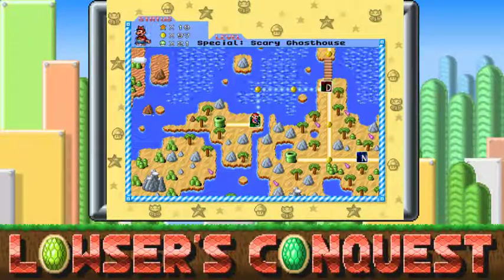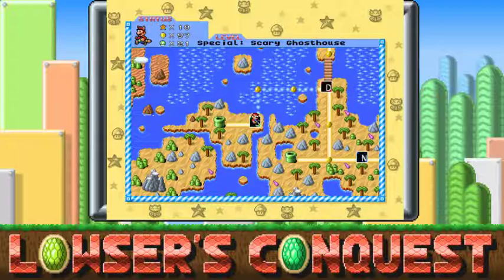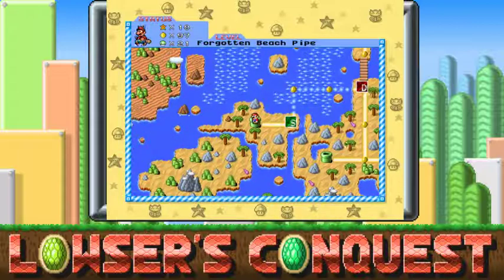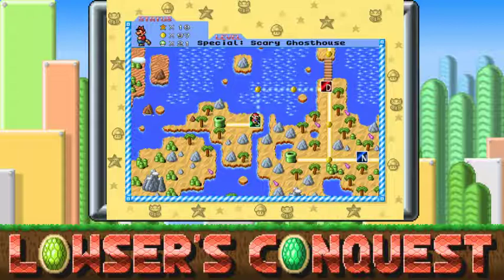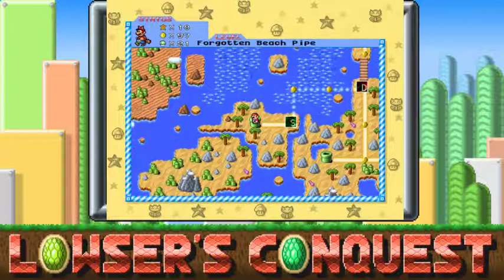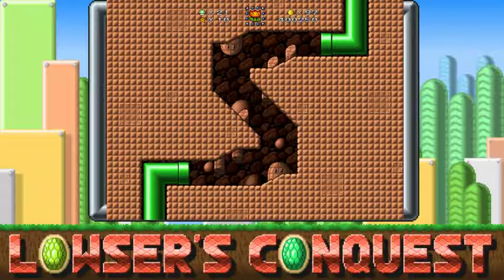Hey, how's it going? YouTube Proxy Hacks here, and welcome back to another episode of Lousers Conquest. In the previous video we were just derping around and going through a few levels. In this video we're going to head through this forgotten beach pipe, because I actually managed to get the secret star exit, which you need a leaf to obtain. So now we're going to head over to the forgotten beach pipe and see what happens.